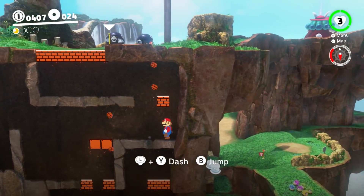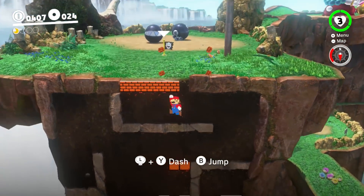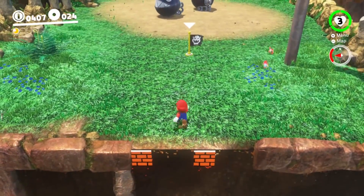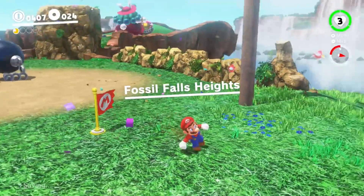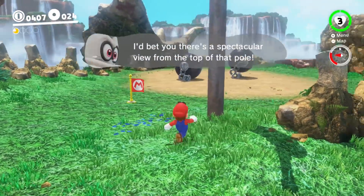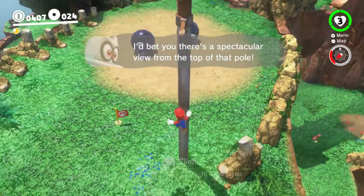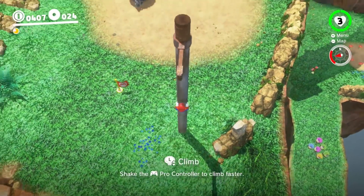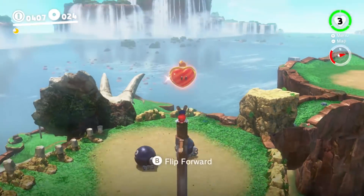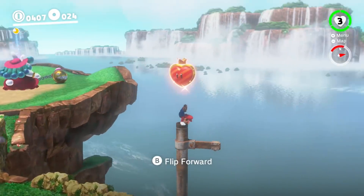It's so weird to see everything else in the background around here. I just jumped and went straight back to being 3D again. Fossil Fall Heights — I bet there's a spectacular view from the top of the pole. Let's go climb up as I shake the controller, and then we can view the spectacular view.